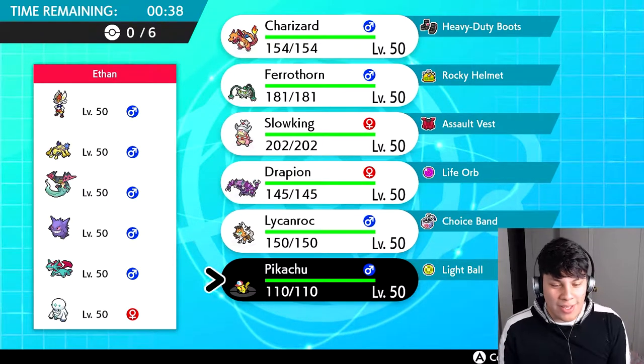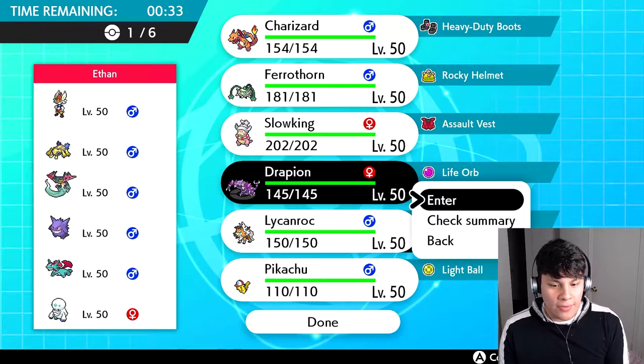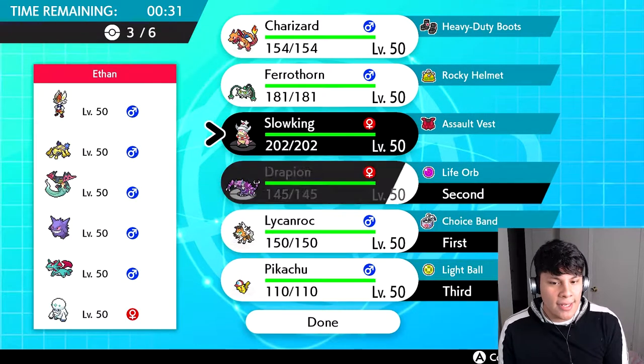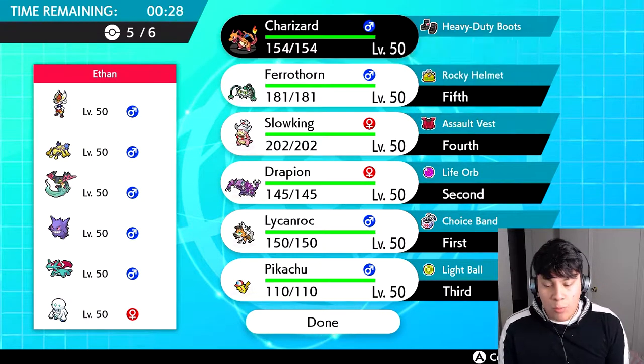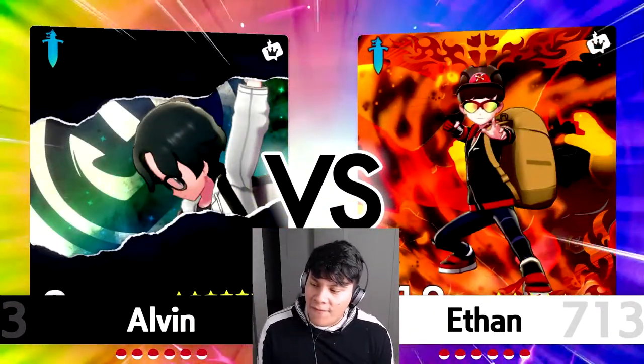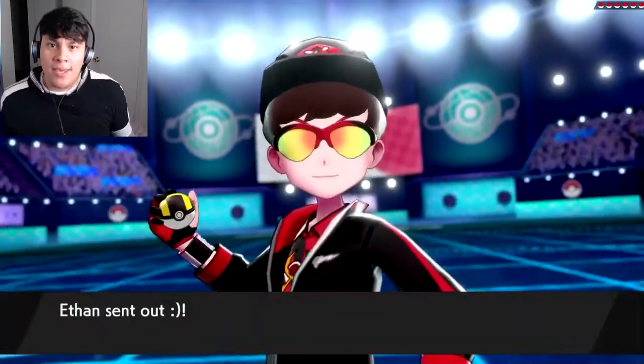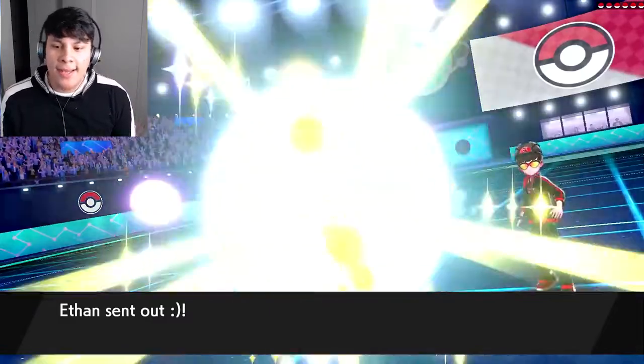We need to choose our Pokémon — we're against Ethan bringing a really threatening team. The Darmanitan is probably the most threatening Pokémon. To start things off I'm going to lead Lycanroc in case he wants to start Galvantula — we're a choice band Lycanroc so we can just hit the Accelerock. I'm not running Stone Edge; I'm running Close Combat instead. Ethan, your lead card is awesome by the way.